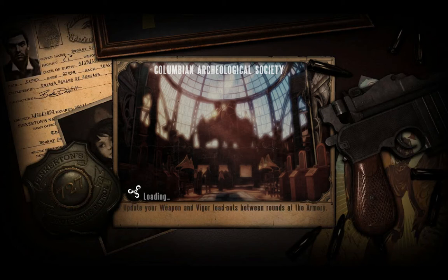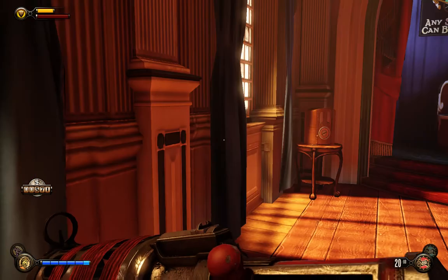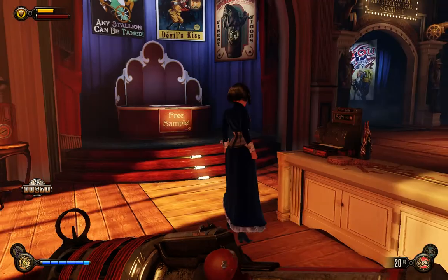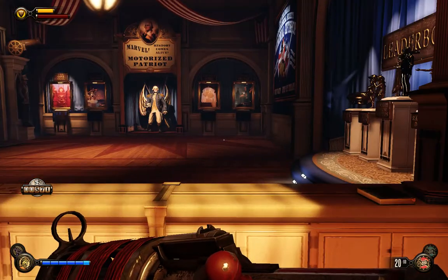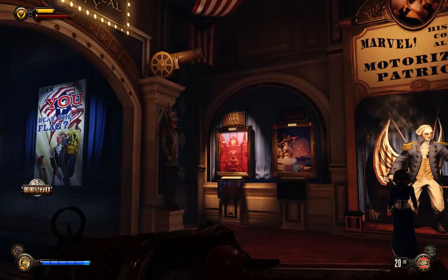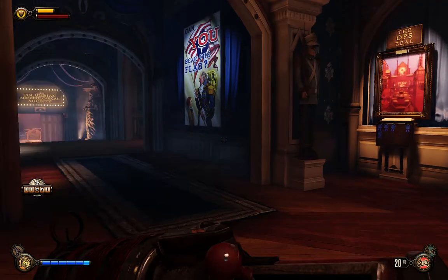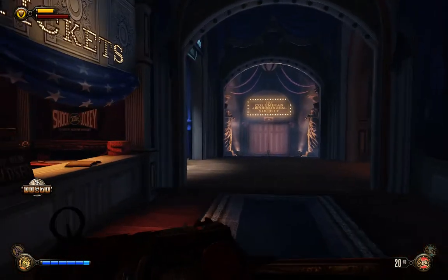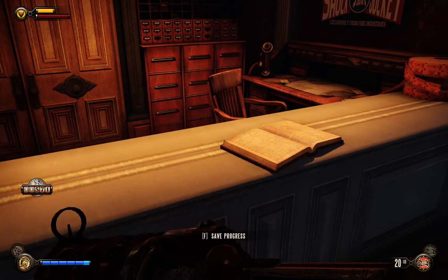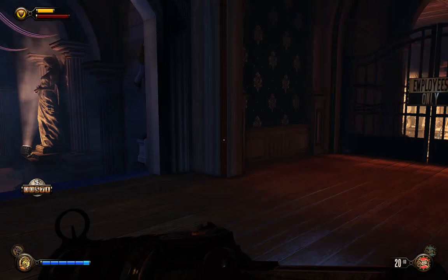This is the Clash in the Clouds DLC, which is an arena shooter thing. It's not story-based like the main game. You basically have a number of battle arenas and then 15 rounds of combat on each one. You're in this Colombian Archaeological Society as a setting.